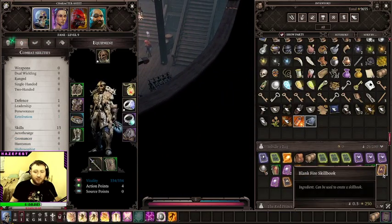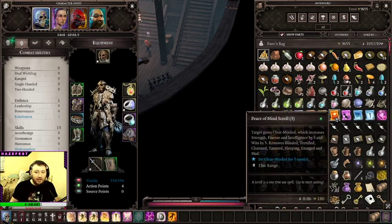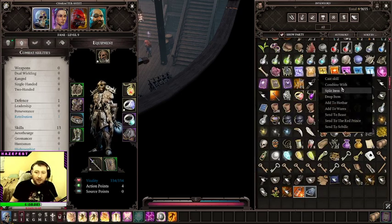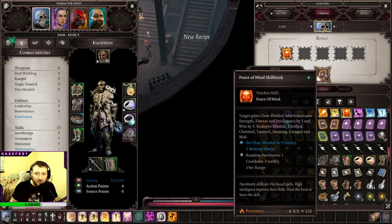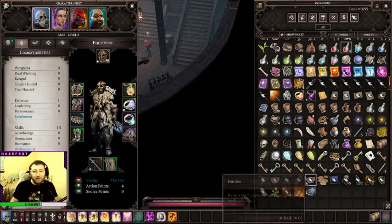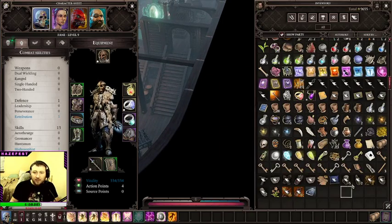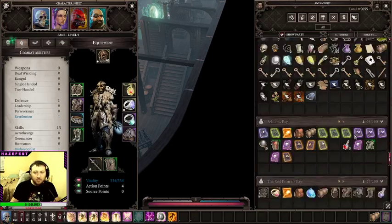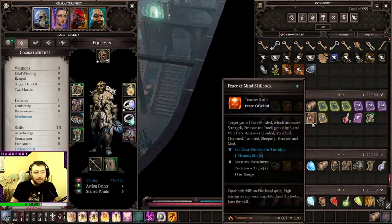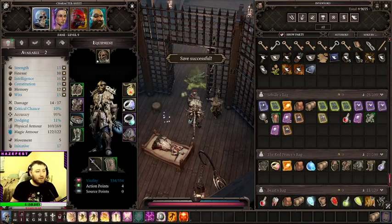We have a blank fire skill book — can be used to create a skill book. How would you create a skill book, you ask? Well, Peace of Mind — that's what we were looking for earlier. We'll take Peace of Mind and combine it with the blank fire skill book. It gives us a Peace of Mind skill book — that's exactly what we wanted. Glad that worked out. Where did that skill book go? There it is — learn it. Alright, so now we have two buffs on our boy Fane. Excellent.